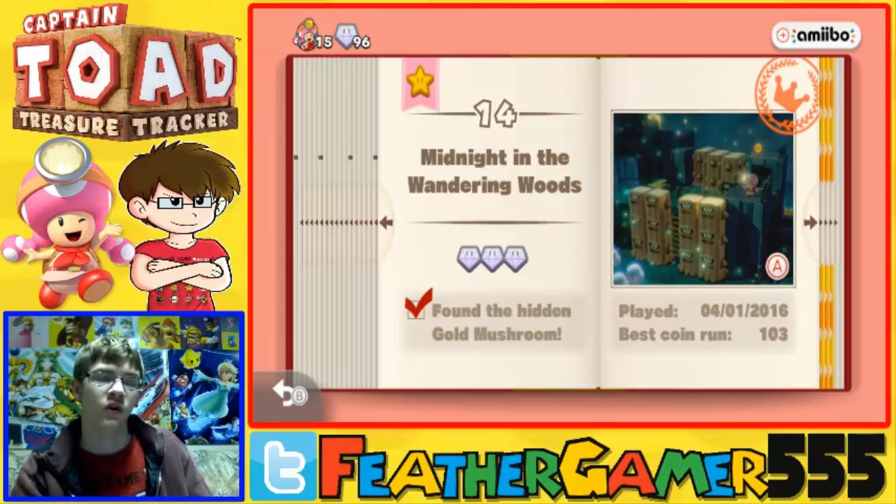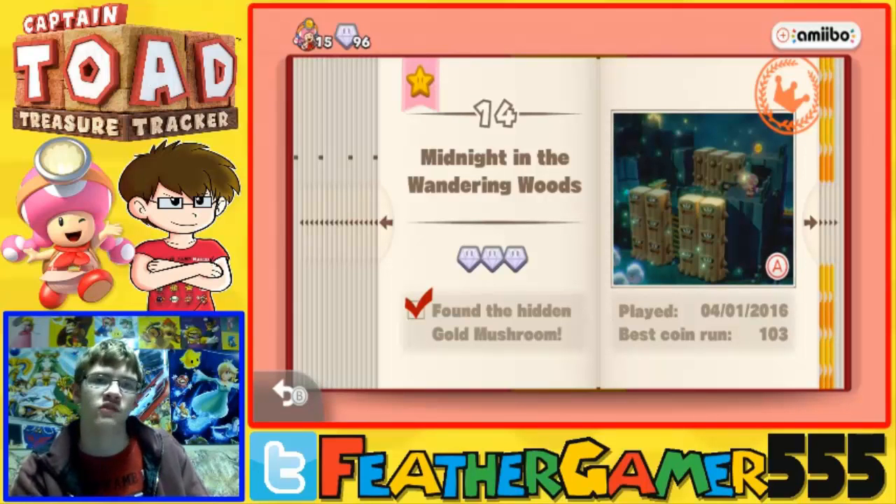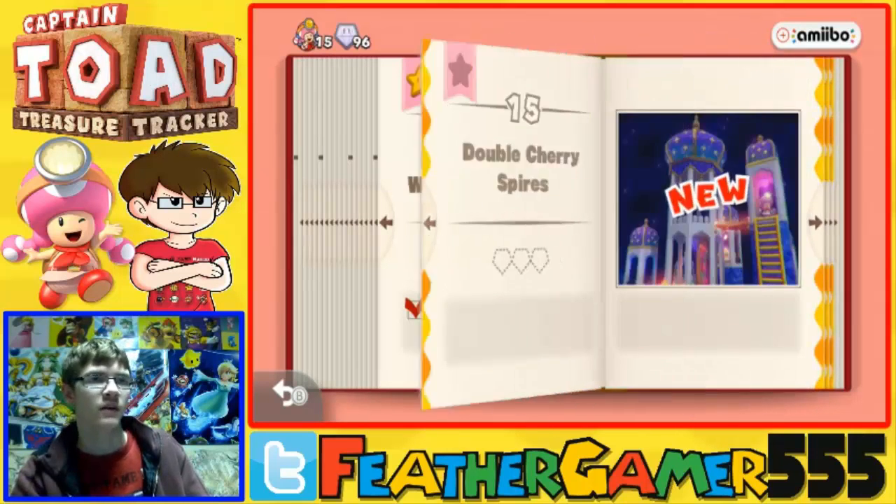If you haven't seen that, check it out in the playlist down in the description below. As you can see, we did get the hidden golden mushroom and we did find the three gems. Great level - if you haven't seen that, check it out. If you need it as a guide, check it out for that reason as well. But anyway, next up we're going to do Double Cherry Spires.